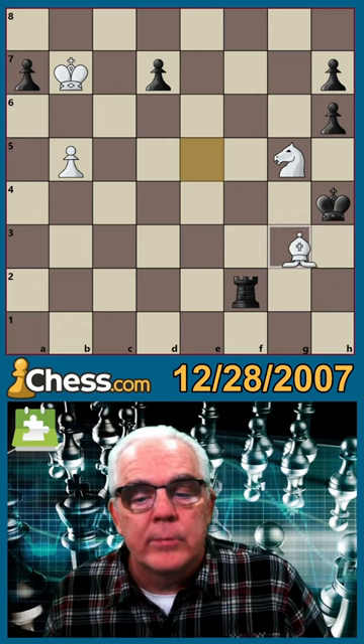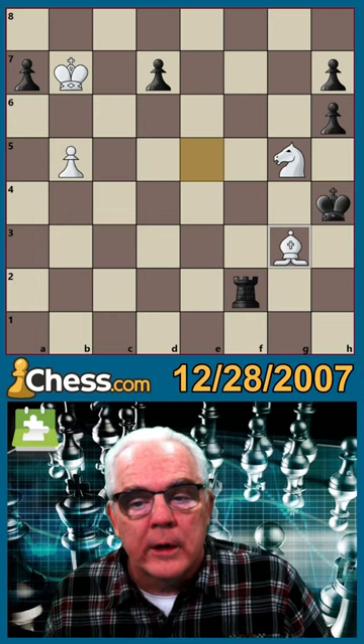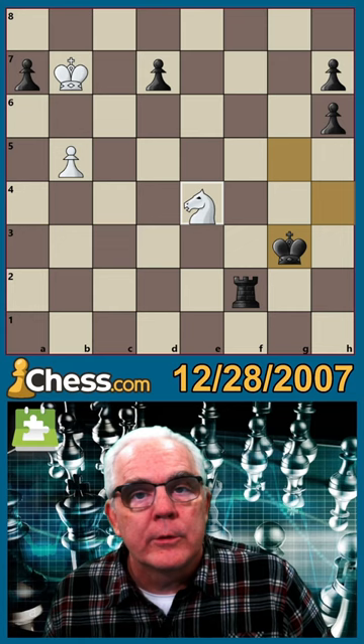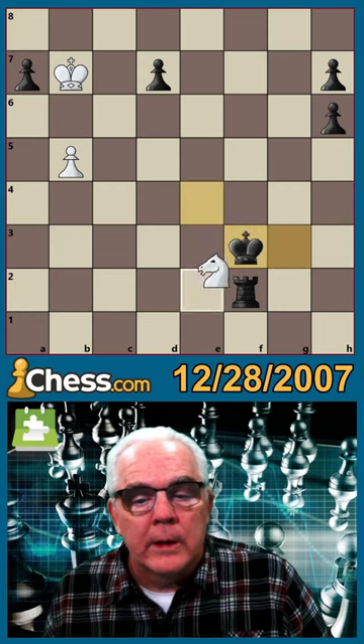Beginning with a decoy — bishop g3 check — attracting the king to g3, where it can be forked with the knight. Then we grab the rook.